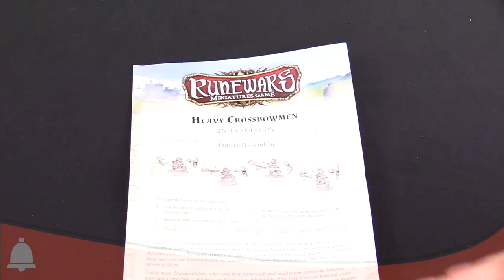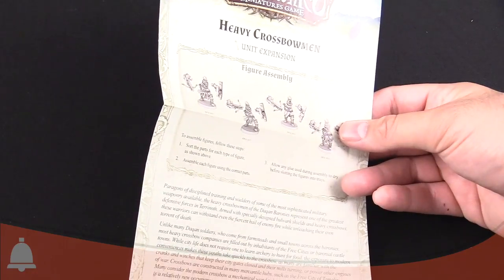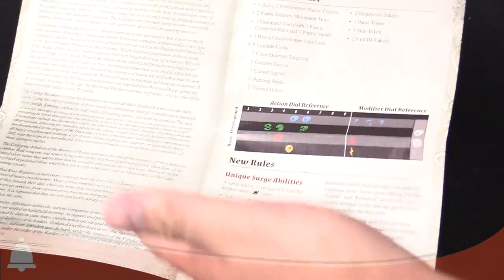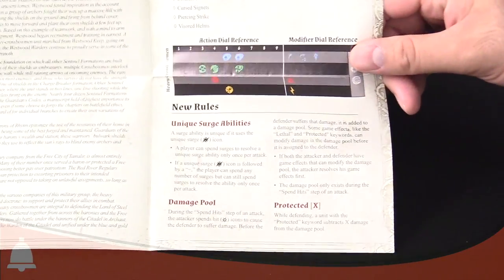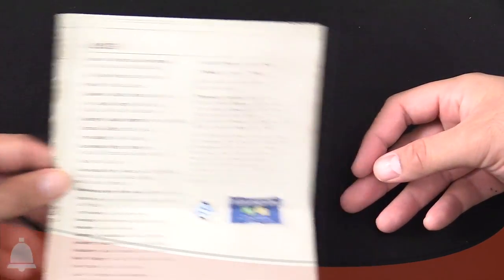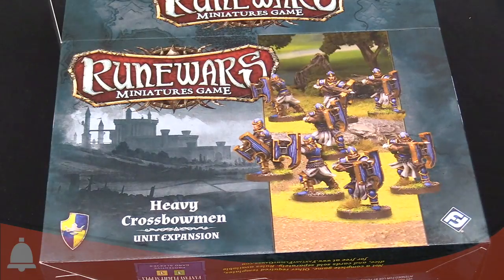Last but not least, the instruction manual. It's nothing crazy — it tells you how to put everything together. You've got the backstory section which advances the storyline, new rules that explain your surge ability and all that good stuff, and their action dial reference. On the back, credits. That's the heavy crossbowmen for the Dakkan Lords — pretty cool stuff. I'm Adam Harry and I'm JR from Boards, thanks for watching, have a good one.